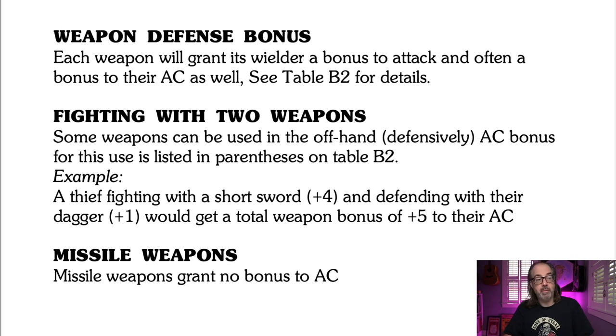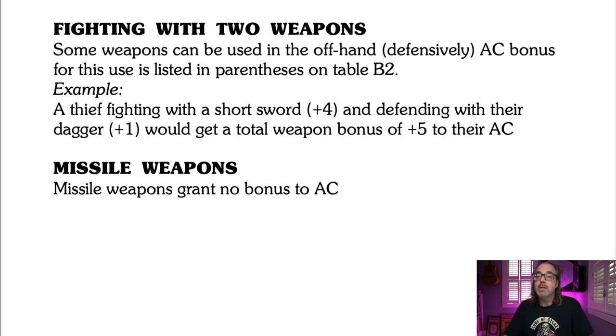That answers the question about bow and shield: you won't get the shield bonus if you're shooting missiles that round. Unless you win initiative — the DM can play that by ear. I would probably allow it if they win initiative, because if you're going to shoot an arrow you're not blocking, but if you shoot first then you can bring your shield up. I'm not listing it as a hard rule because I like DMs to have the chance to do what they want.